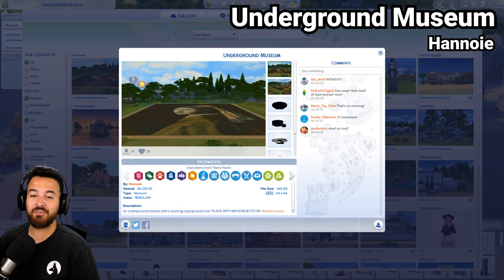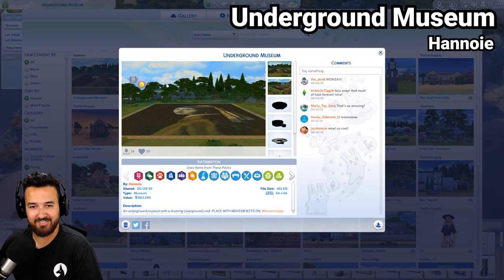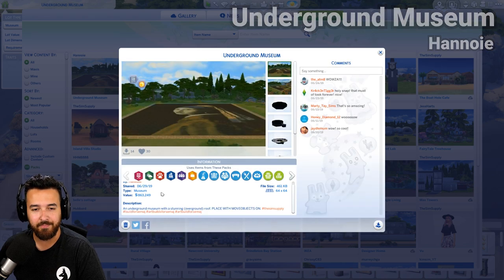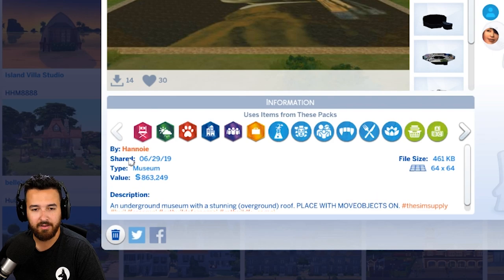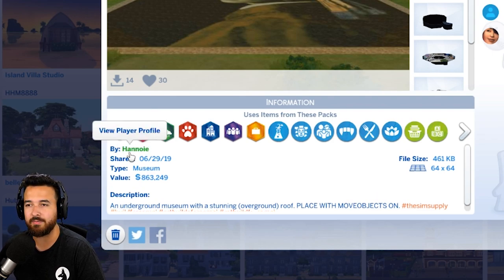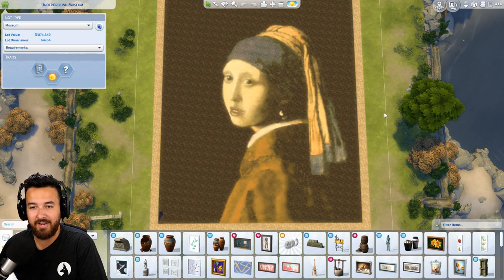Next up is the underground museum, which by the way, I looked at this and I was just like, how, how is this even, how did you do this? I was shocked. Like, is this something you actually have to hand paint with terrain tools? Or can you import? I don't know. However you did it, it looked really cool. And it's also worth $860,000 so there's a lot of stuff going on here. An underground museum with a stunning overground roof. Places - move objects on. By Hanoi. Like, look at this. It's really amazing. I don't know how you did this.